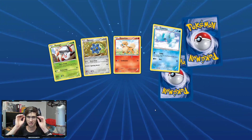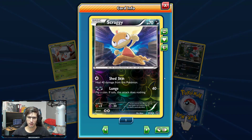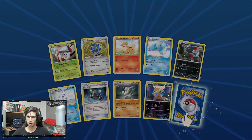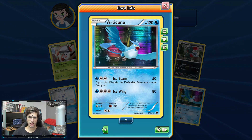Down to our last two packs — that is absolutely insane. We get a Scraggy there, Reverse Holo, leading into an Articuno Holo. Not bad.